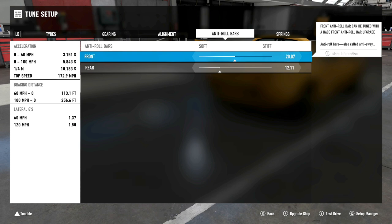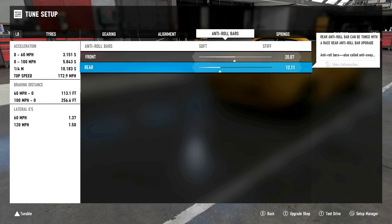For the anti-roll bars, we've set up for a bit of understeer but not too much. Front anti-roll bar is right in the middle at 20.07, and the rear we've brought all the way down to 12.1. This particularly helped on corner exit and to some degree corner entry — it makes the car more stable — but either way you need to be really patient on the throttle.